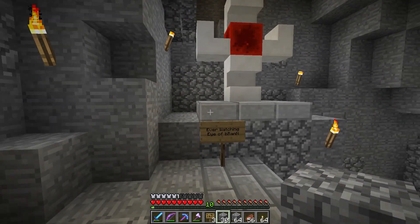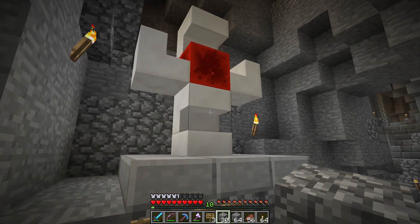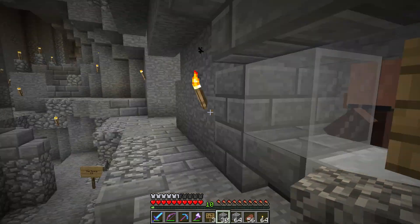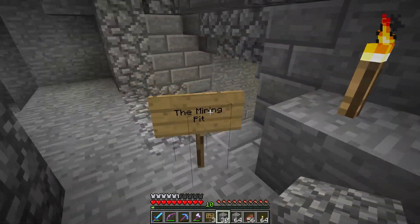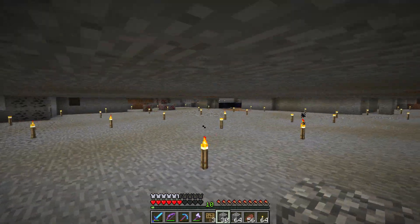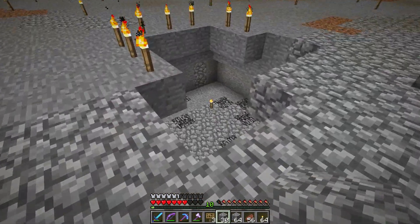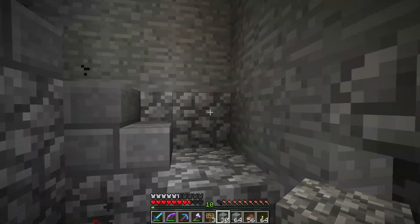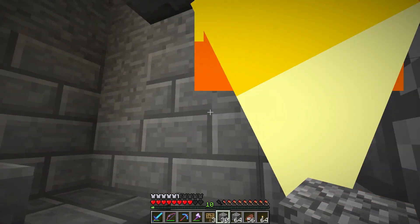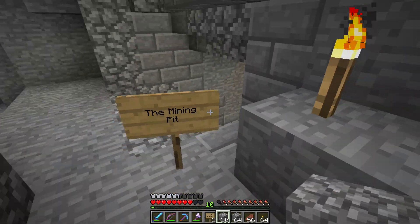In here is the ever-watching B-Ran — we need to post more of these as little security sentry post things. From some central location we should have access to look through these like cameras. Then this will be the mining pit — there's a beacon there for speed mining. We could put minions to work down here as part of initial training, just breaking stone. That's good basic minion training to get their strength up.